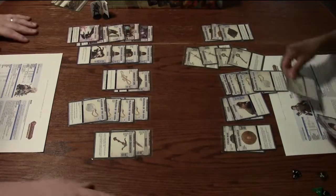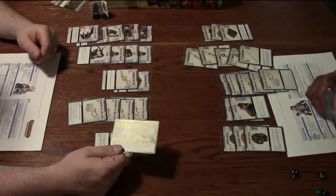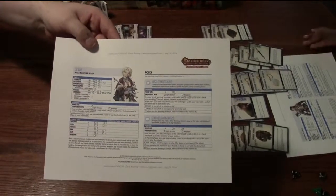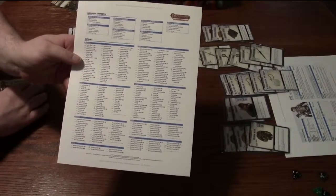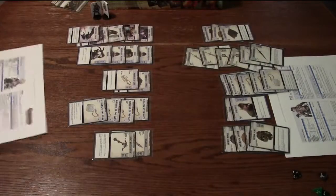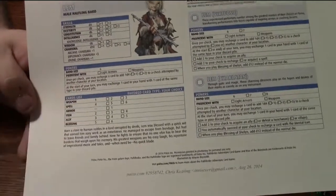I printed off the character sheets from the website because I find they're a lot easier to use than the little cards that come with the game that have the same information on both sides. I prefer to use the character sheet because it gives you all the information you need, plus it has a list on the back of all the cards you can earn over the course of the game so you can keep a running total of your deck. You can get those from Paizo's website — they're free to print off and you can have multiple campaigns going at once.